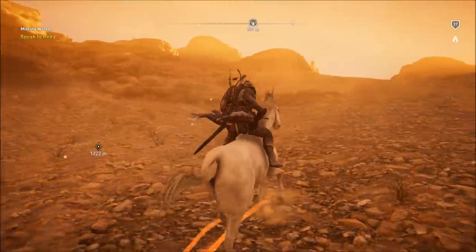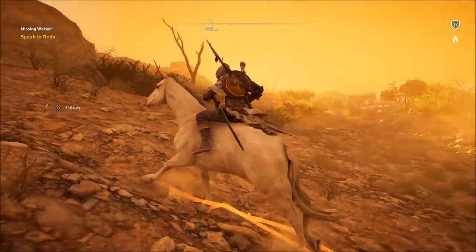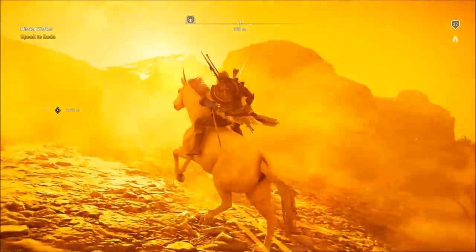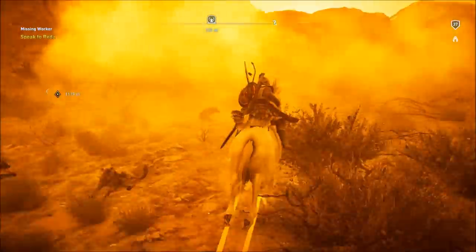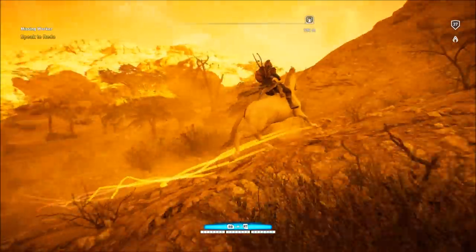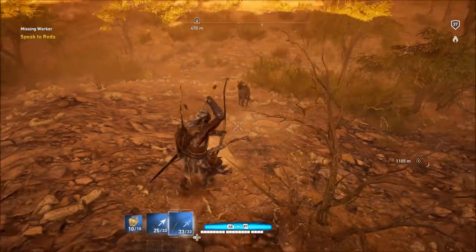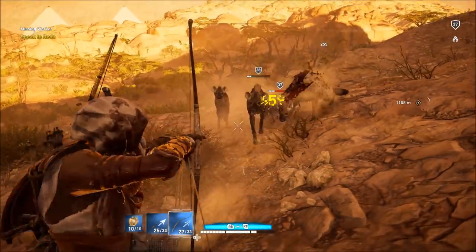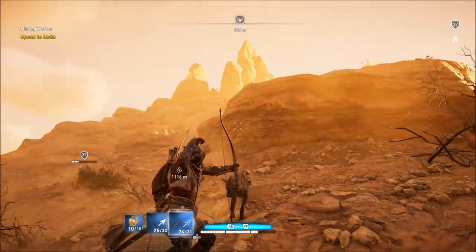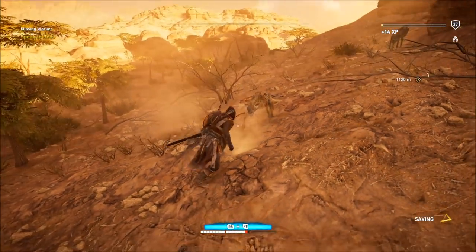Next up we have sandstorms. If you find yourself exploring the world, there's a good chance you'll end up in the middle of a sandstorm at some point, as they are fairly common. When you go into one, visibility is quite minimal and it just feels cool to experience. It looks nice and adds to the immersion — this is the desert, this is Egypt. Bayek will also give you forewarning when a sandstorm is nearby, so you'll know when you're about to go into one.